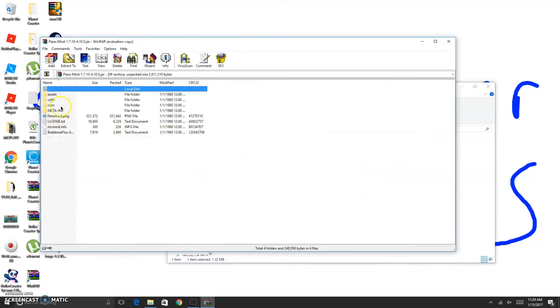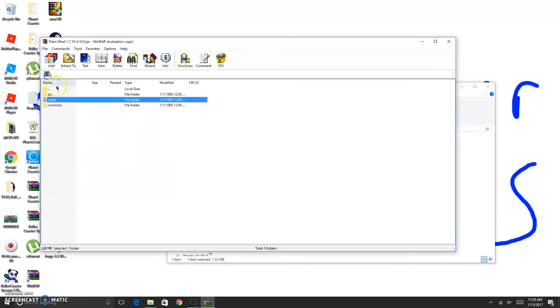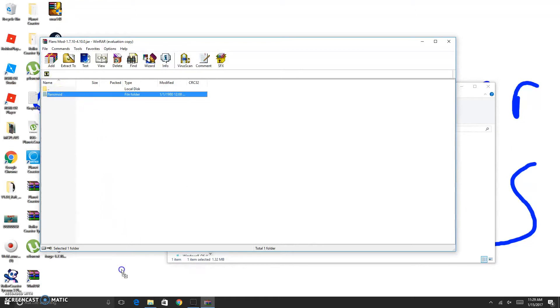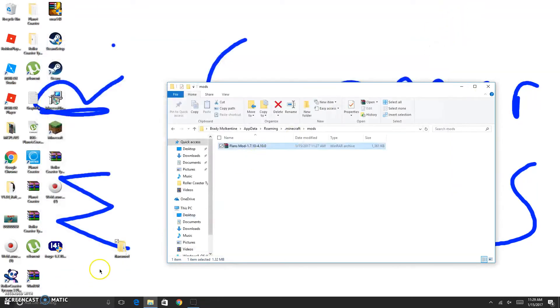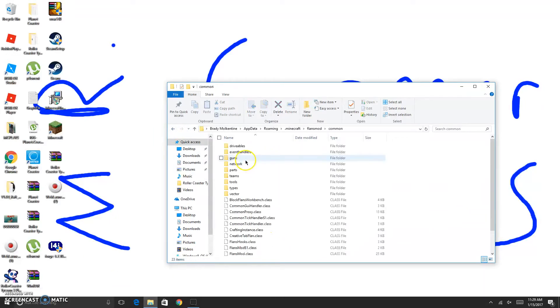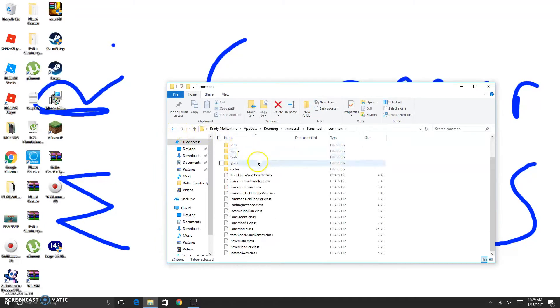If you open up Flans Mod, you will see things that might come with it, like right here. These are things that come with it. So now, all you gotta do is drag this Flans Mod folder from in here onto your desktop. I'm just taking you through the simple way that I do it. Drag your Flans Mod folder right here. And under common is where you'll put all your expansion packs - that's where you will put them.